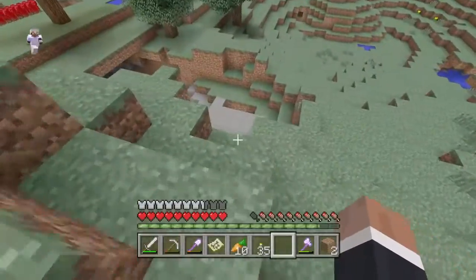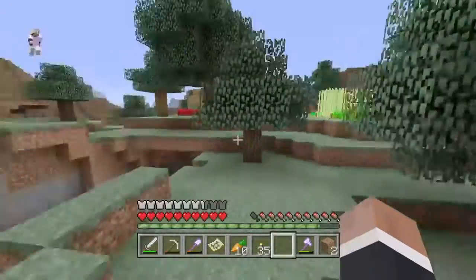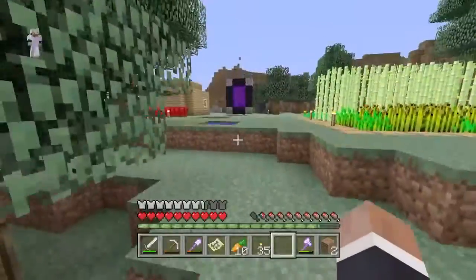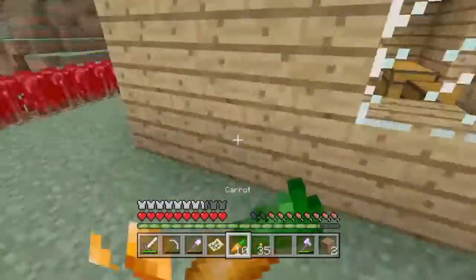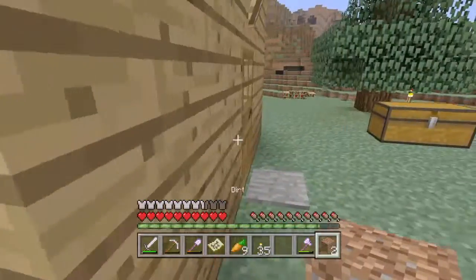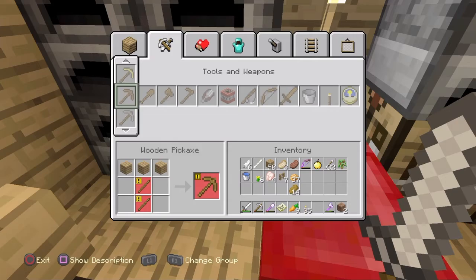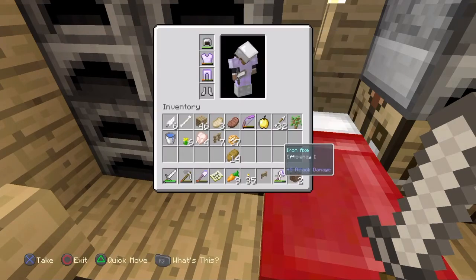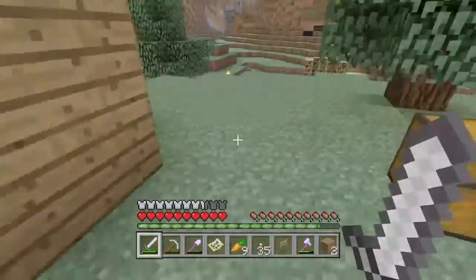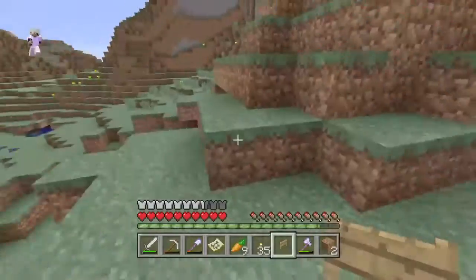All right, so now let's go get some fence gates — wooden gates, I don't know, forgot what they were called. Fence gates I think — pretty sure. Okay, now I'll go in here. Do we have sticks left? No, so let's pick that and then make that. All right, I think that's all we need.